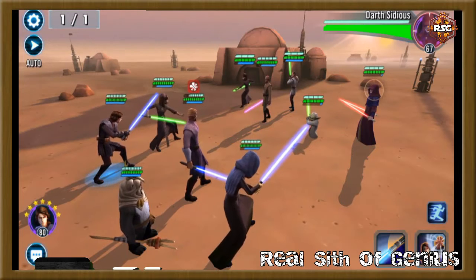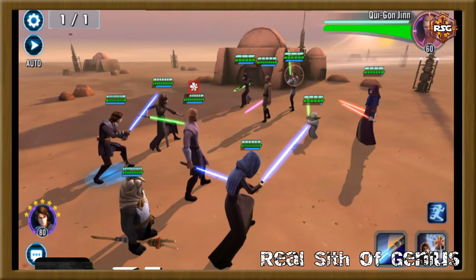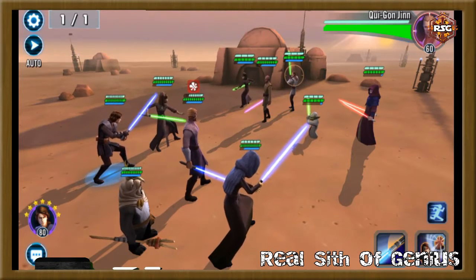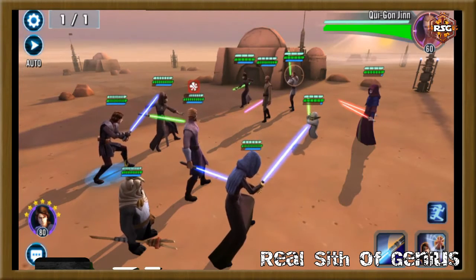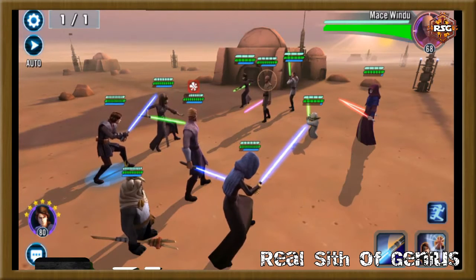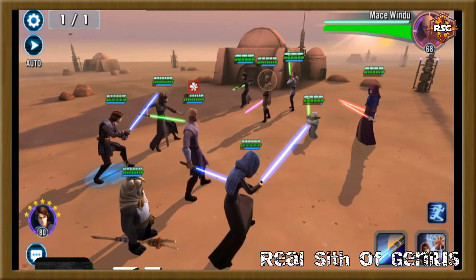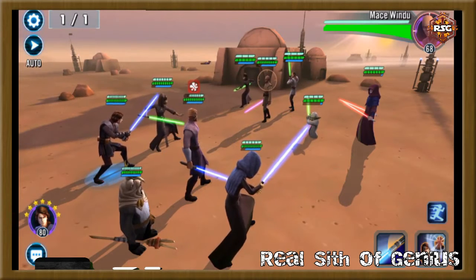Qui-Gon Jinn is another concern — he does an ally attack, so be careful about him. He would probably be the second character I'd want to take out. Also watch out for Mace Windu — he's not used much in arena generally, but in galactic war, if he times his attack with his expose ability, he can do a decent amount of damage on a character and you want to avoid that.